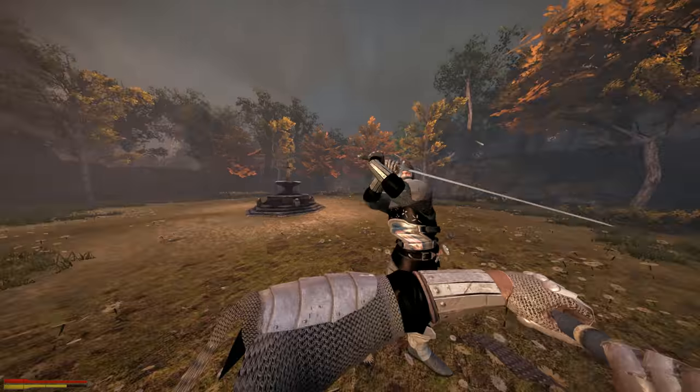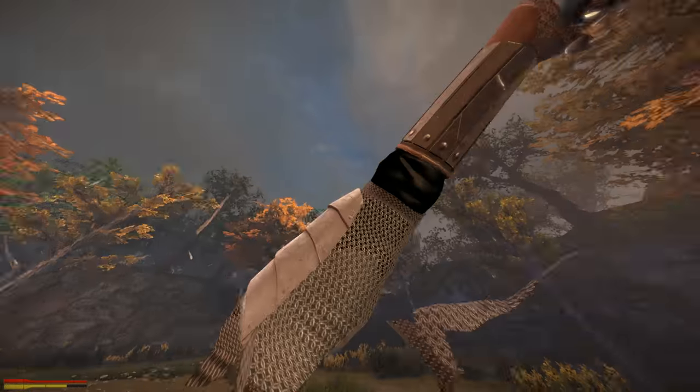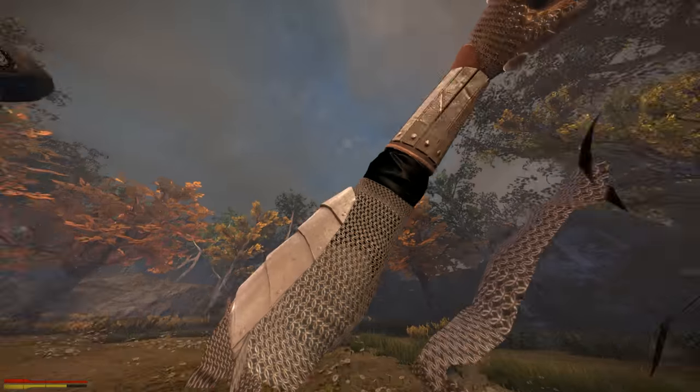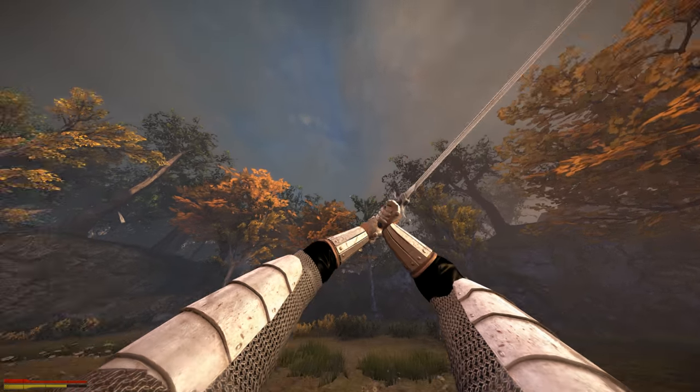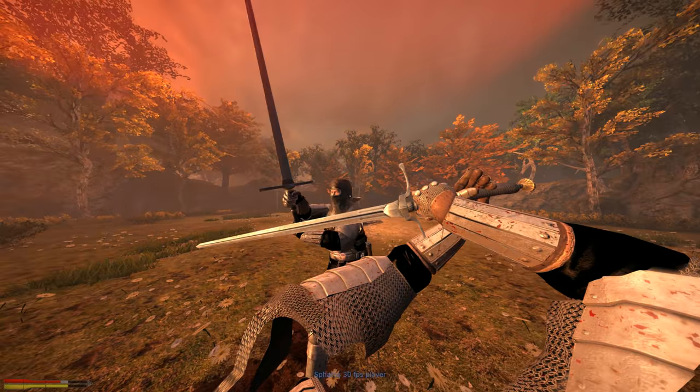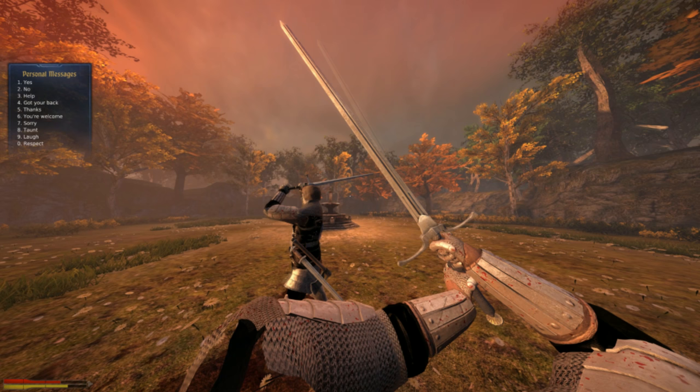He tries to duck my subsequent slash, unsuccessfully, but ends up parrying my reverse overhead. Afterwards I can't quite turn back around fast enough to see his riposte coming, and obviously there is no grunt either that I can look out for. This is one of the downsides with reverses — it does kind of complicate parries afterwards.